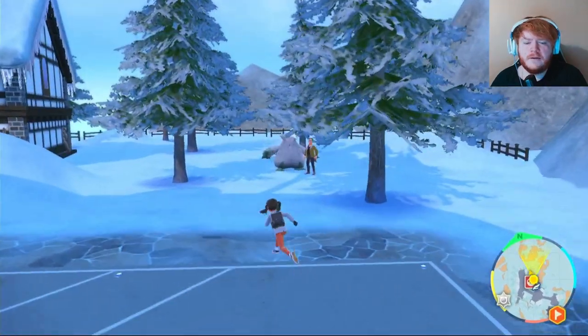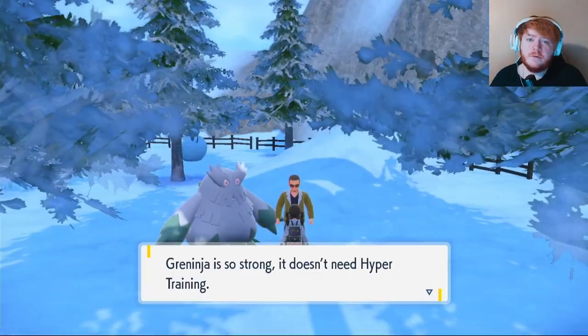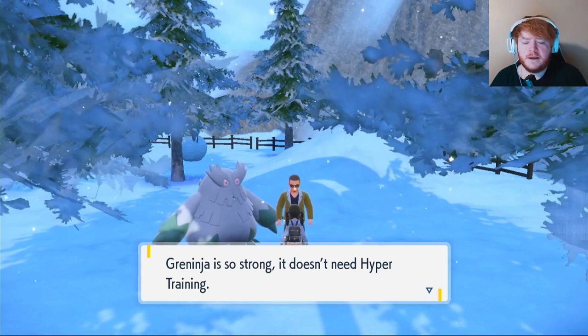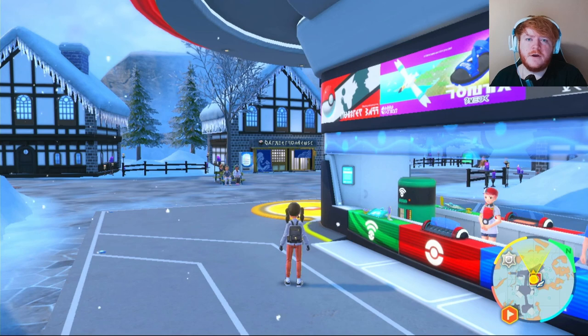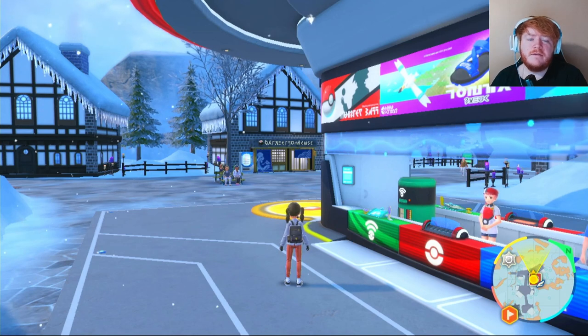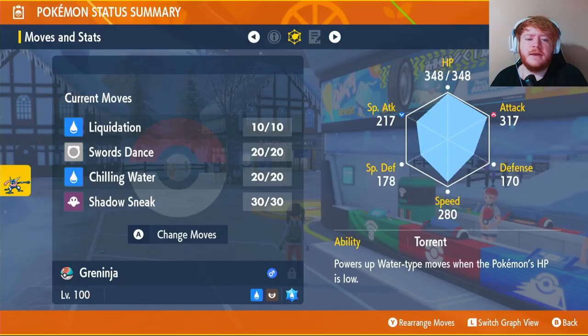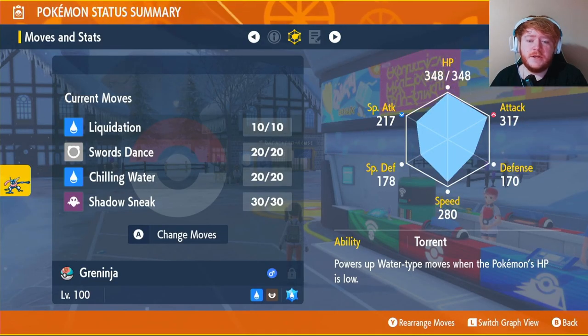Once you've got your Bottle Caps, fly over to Montenevere. Head over to the guy with the Abomasnow and click the Pokémon you want to hyper train. The main IVs you want to train are HP, Attack, Defense, Special Defense, and Speed.